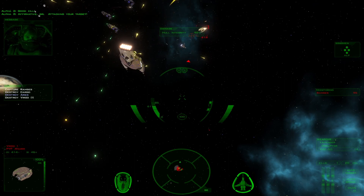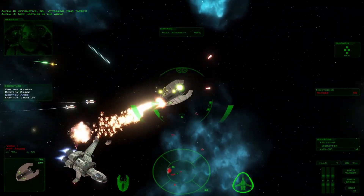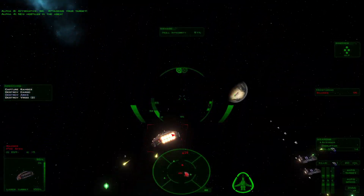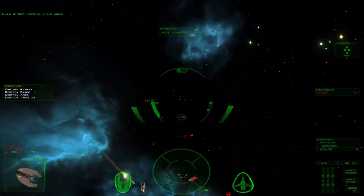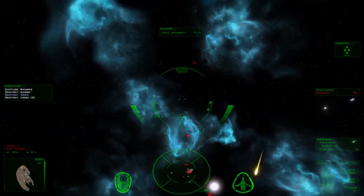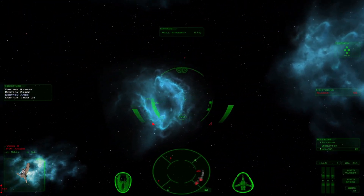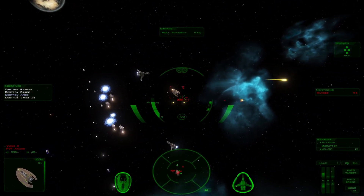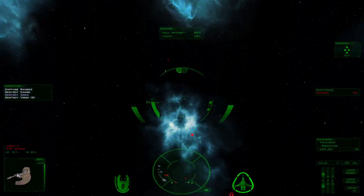Destroy that target. Attacking your target. New hostiles in the area. My ally just ran into me — good to know. Focus on him later, we need to kill the escorts first. Take a missile. Eat missiles! He's like right next to me. Let's go ahead and focus more damage on weapons. Our shields seem to be fine for now. My ally just ran into him — that's pretty funny.